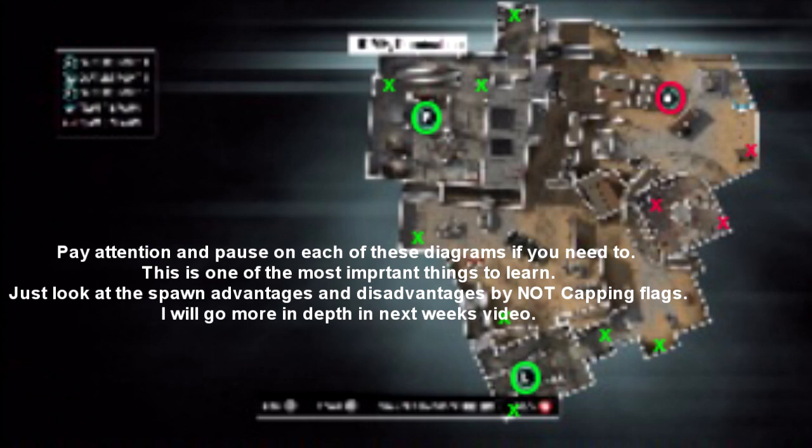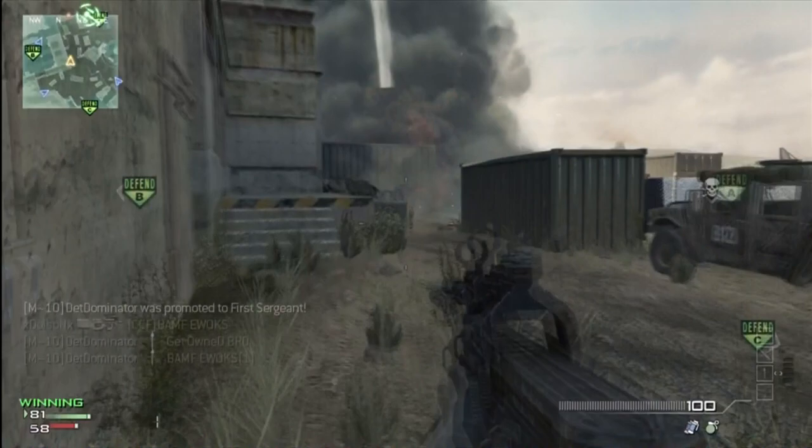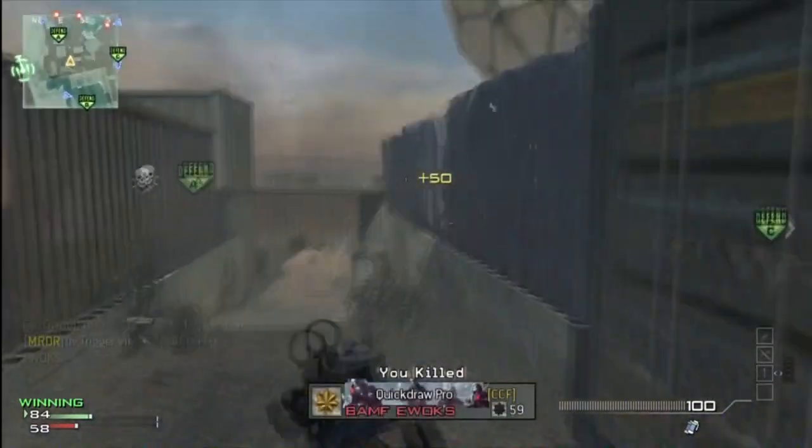If you spawn at A, you're basically gonna spawn inside the dome the entire game — one of the deadlier traps on this map. As shown by this yellow line, if your team does not push past that line, they're gonna spawn inside the dome the entire game. I personally despise spawn trapping, but it's worth knowing.